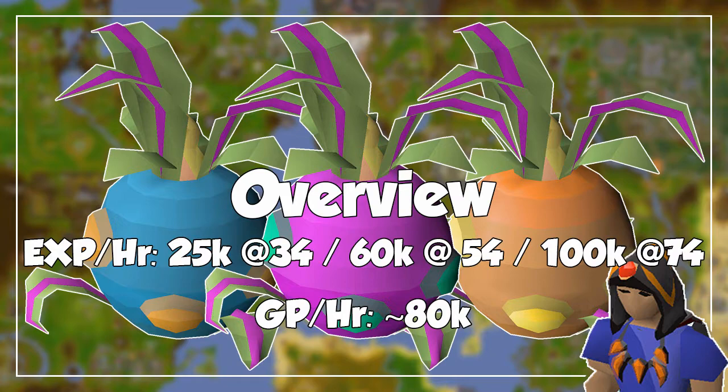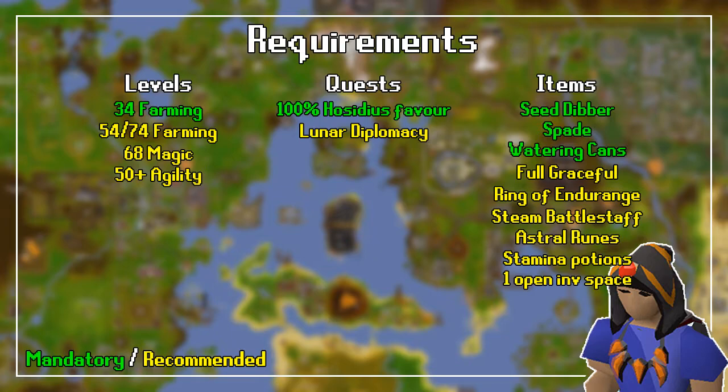As for the profit per hour, the only worthwhile tradable rewards here are the grape seeds and the Bologus Blessing — if I'm pronouncing that right — which you can buy with points. At an average of 76 points per hour, you can expect around 80k gold per hour by buying grape seeds, and if you buy the blessings, it will depend on how many you have and how efficient you are at farming Zamorak grapes.